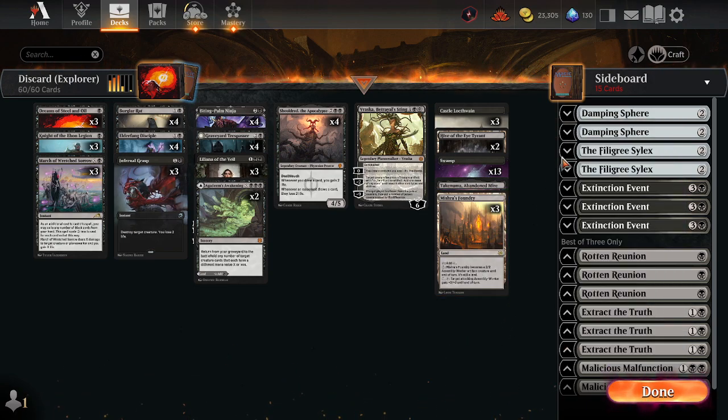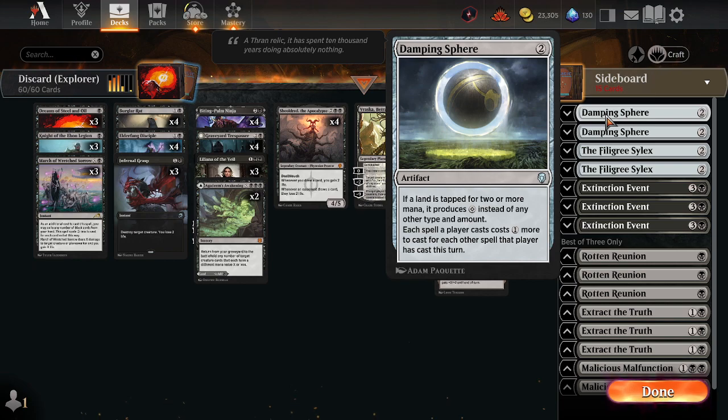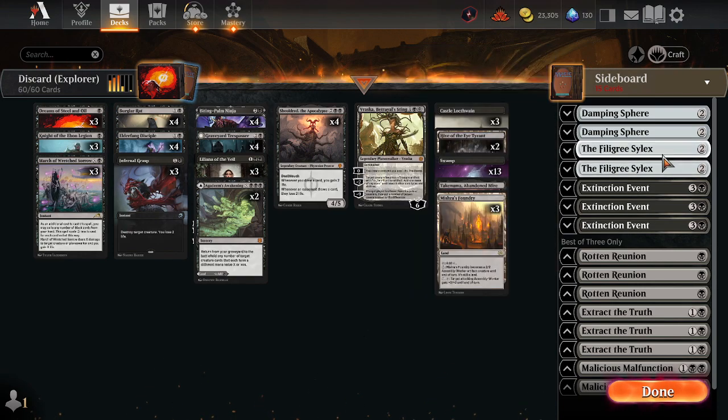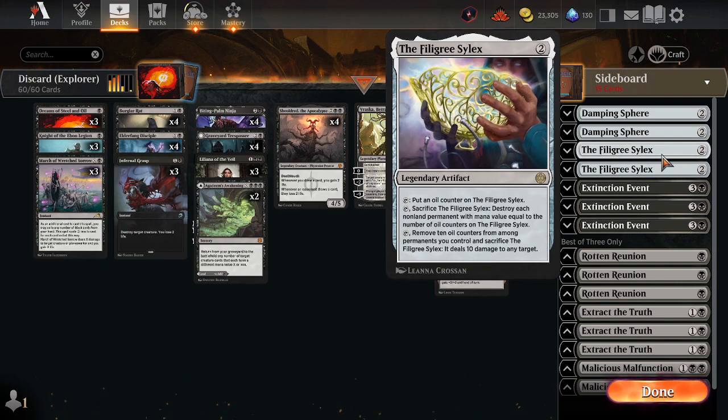For the sideboard, we have Damping Sphere to stop the Monogreen deck from using all their mana. Filigree Silex is good against low-to-the-ground decks and also useful against decks that utilize a lot of tokens — control decks incidentally also use tokens for their finishers. So it's good removal, removing several things at once.